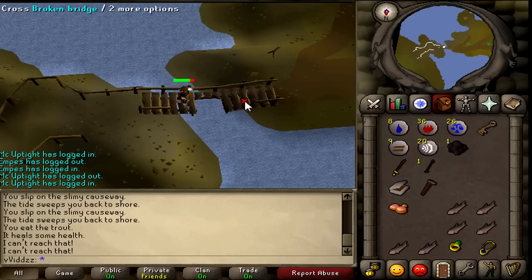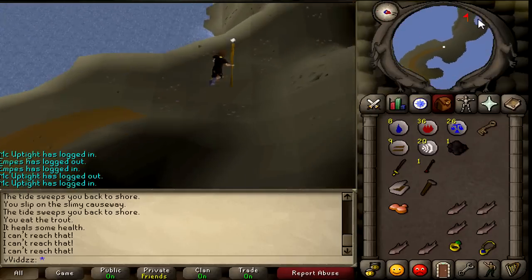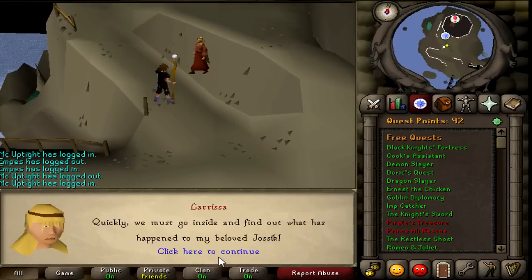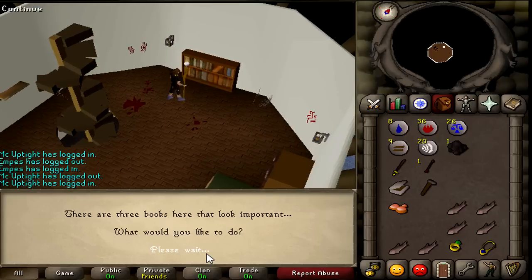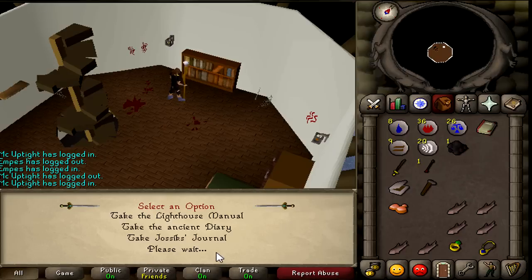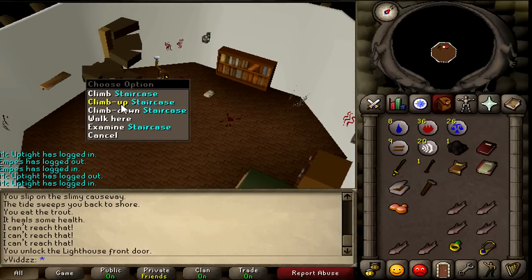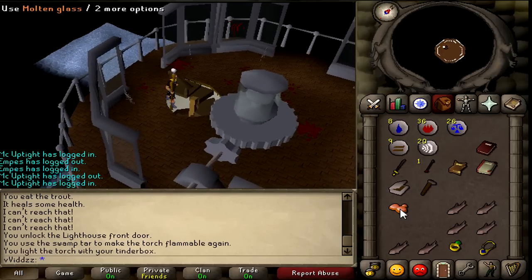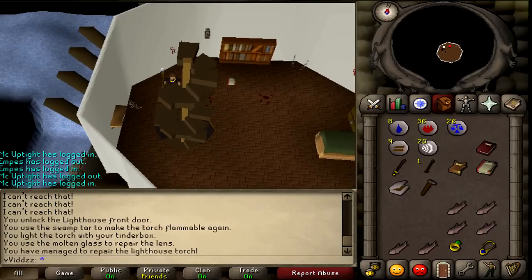Once the bridge is fixed, cross it and head back to Larissa and speak to her. Then use your key on the lighthouse door to unlock it, head up the staircase, and search the bookcase. Select the fourth option to collect all of the books, and make sure you read each one. Then head up to the top floor and use your swamp tar on the lighting mechanism, followed by your tinderbox and then your molten glass.